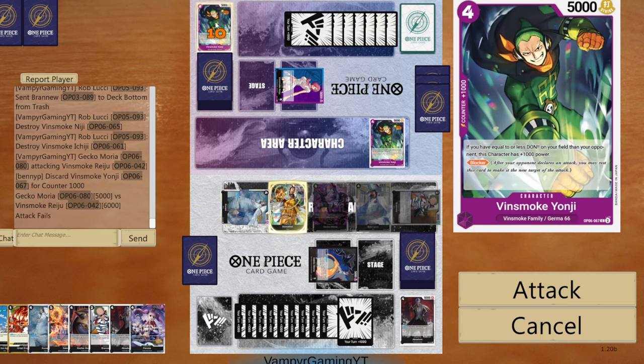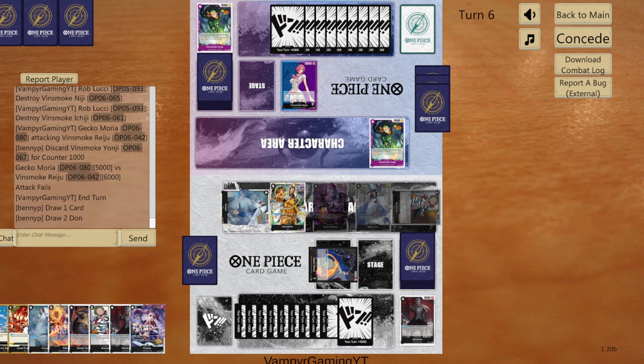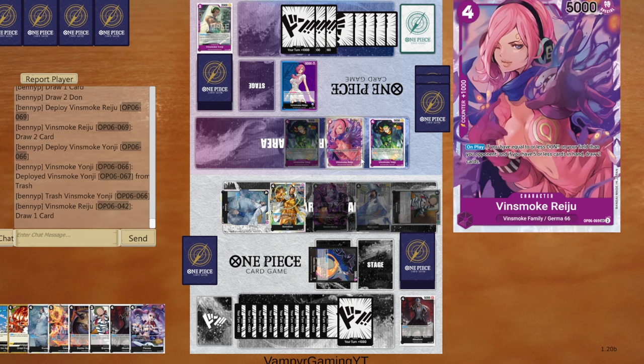I turn him sideways because if he plays Judge he brings back a ton of characters — slight problem. I guess I have two cards to handle that though. He probably takes it if I swing, so it doesn't matter. They didn't see their field spell either. This card's pretty busted — you got that hand right back, that's crazy.